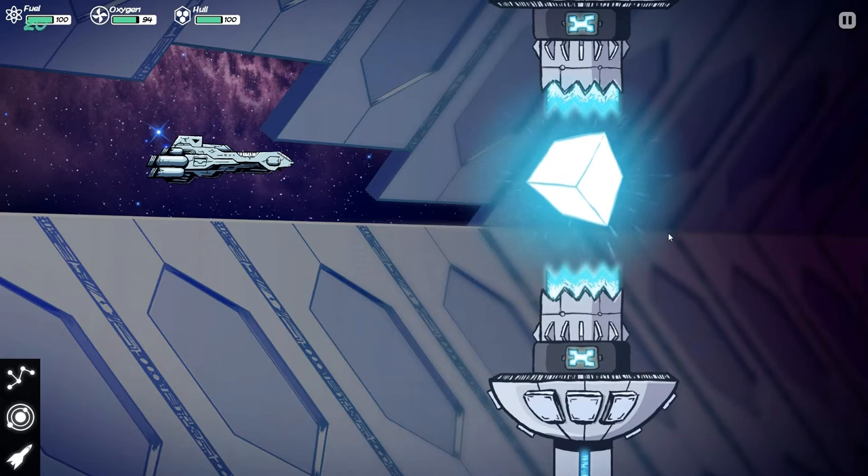Sometimes this Benevolent Cube will restore some of your resources. In this case it restored some of my fuel — that's great. Speaking of resources, as you can see in the upper left-hand corner we have our fuel, we have our oxygen, and we have our hull integrity. These are the bars that will govern your life or death.